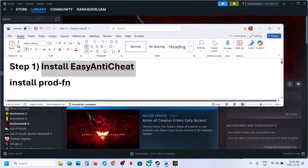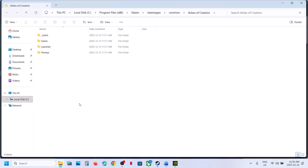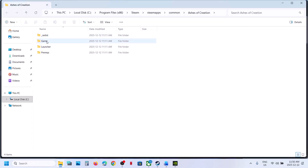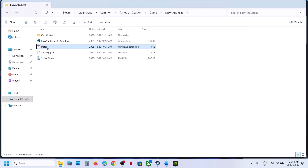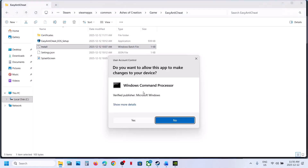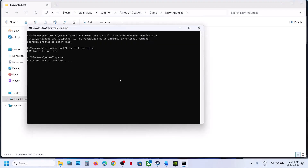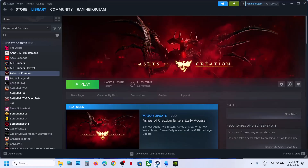The next step is to install Easy Anti-Cheat. For this, make a right click on the game, select Manage, click on Browse Local Files. Now open the game folder, open the Easy Anti-Cheat folder. Here you can see the install option — the install file. Make a right click and make sure that you run it as an administrator. Click Yes to allow, and once done you can press any key. Now relaunch the game and then check.